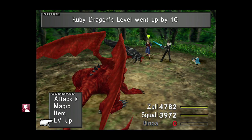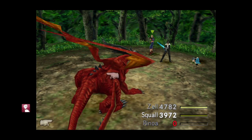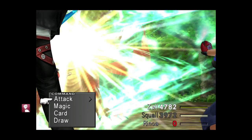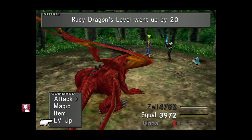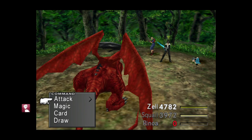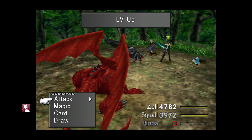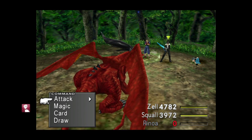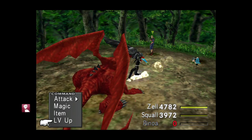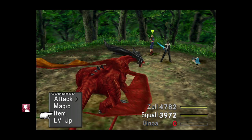What we're going to do first is level the Ruby Dragon past level 45 — unfortunately for me that means leveling it to 80, since after my second level up it's only 40. Ruby Dragons aren't all that dangerous as long as you have one party member who's dead. If you only have two party members alive in the encounter, they will not cast their most damaging abilities such as Breath, Meteor, or Ultima, which is really helpful.